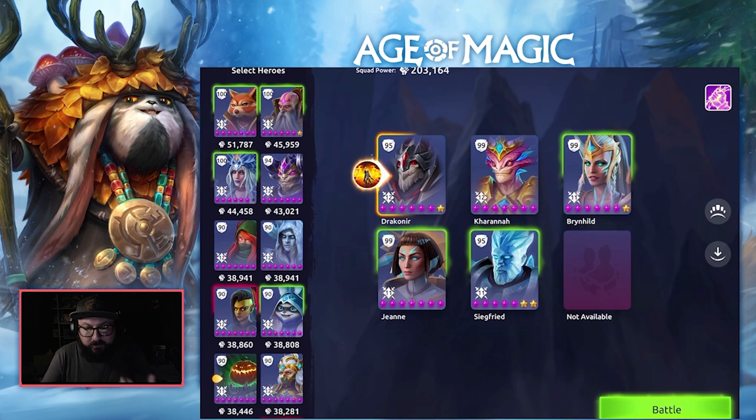Siegfried is there to take a lot of damage, Jean and Karana for support, and the damage is coming from the Brynhild — Dracona does very little except adding defense. Brynhild is the moneymaker in this team. Jean, Siegfried, and Brynhild are at gear 11 max. Dracona and Karana are not max 12 — only three or four pieces each. I boosted Karana and Jean to level 99 since they were the ones I wanted to survive the longest, and took Brynhild to 99 because she's the damage dealer.